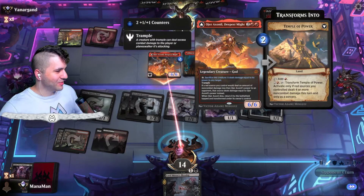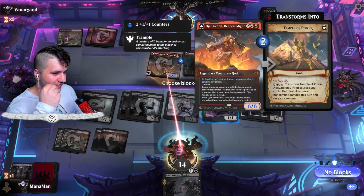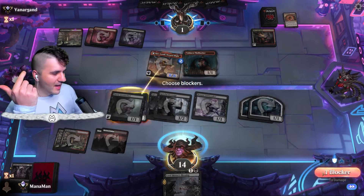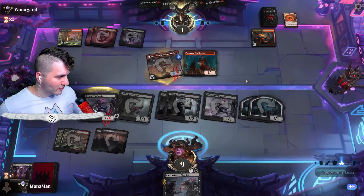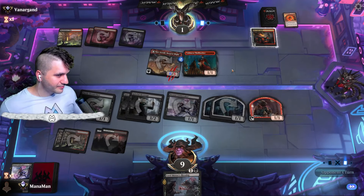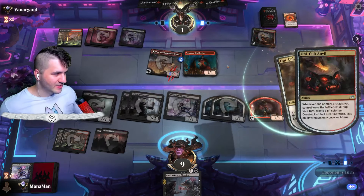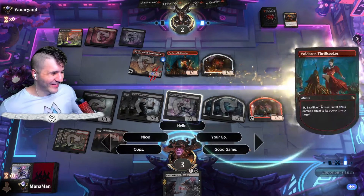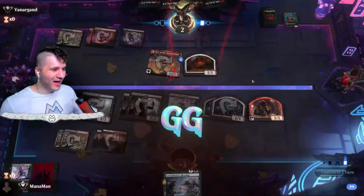Six damage with trample — if they go for Thrill Seeker and sacrifice it, I think we're still okay. I might as well block — I'm going to get a body back. I don't know exactly what they have in store but we might as well. They don't have enough to double sacrifice — they did! That's actually pretty great. GGs man — O'Hare Oxenal takes it!